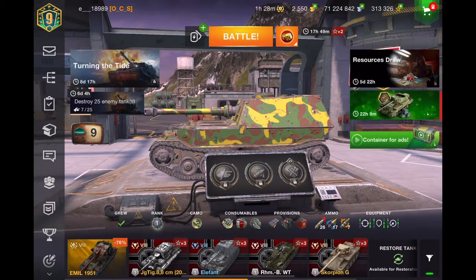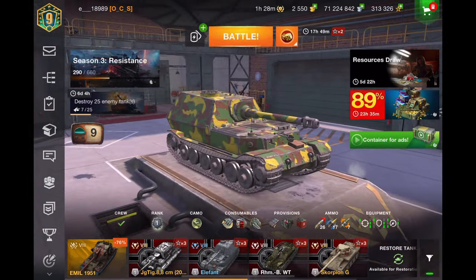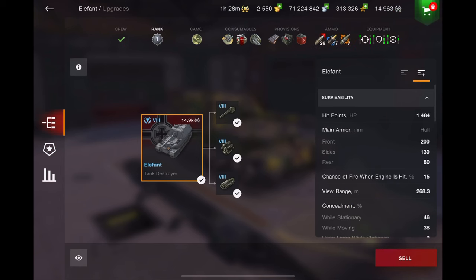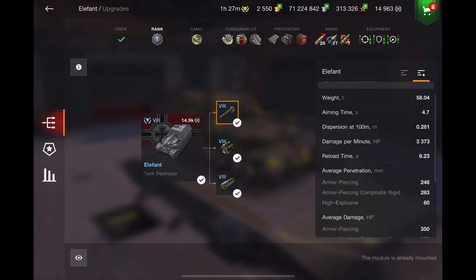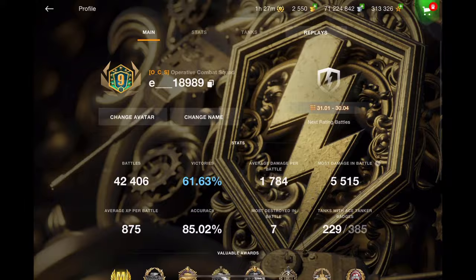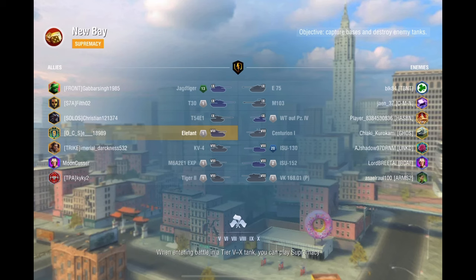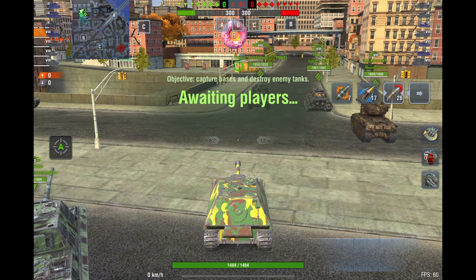This tank is actually more similar to the Jagdtiger — similar in size and very similar with the gun. The gun is just blazing hot on this thing: 33.73 DPM, just a hair-longer reload than the Jagdtiger with a 10.5 — you're not going to notice it. It has better armor-piercing penetration, still has 350 damage, and the gun can thread a needle across the map. This gun is unbelievably dangerous.